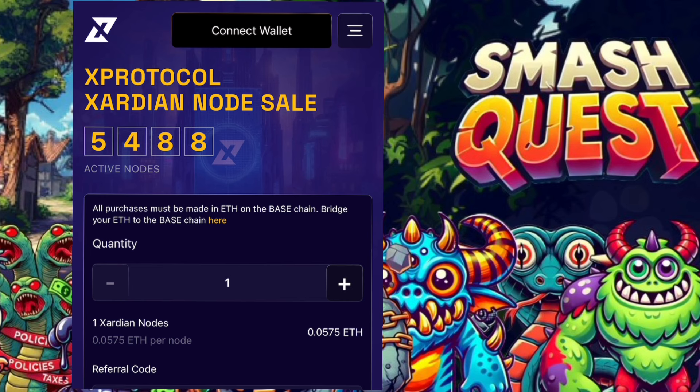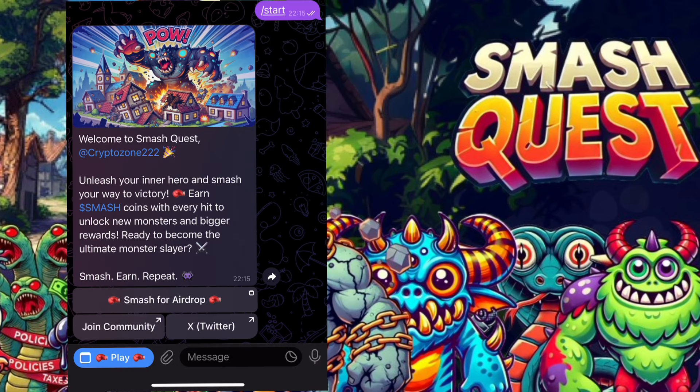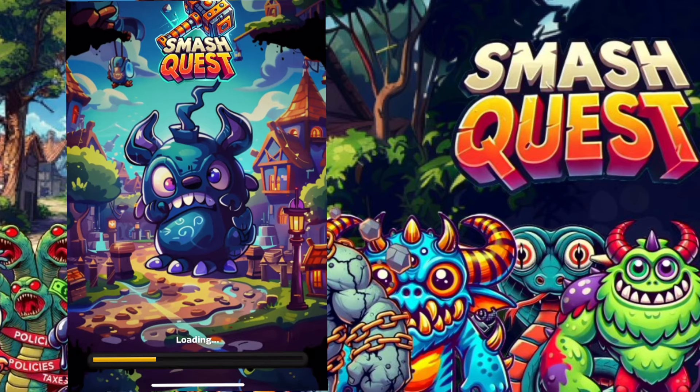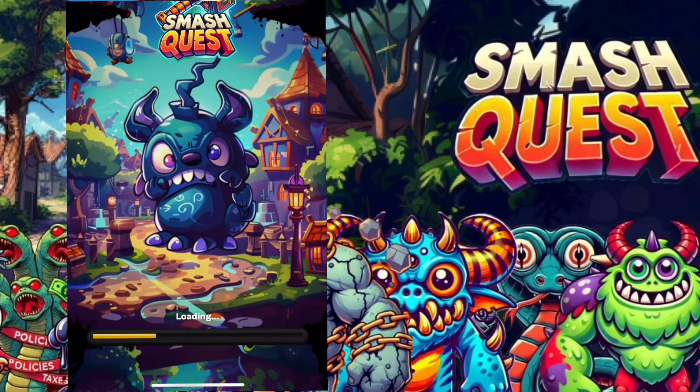For your own good, you need to be active in the game and also run the Zyda node to increase and enhance your allocation. Now let me show you how to run and play the Smash Quest game on Telegram. I'll be leaving the link to the bot in the description — just use the bot to launch the game, then click Play, and it will automatically load and take you to the game page showing X Protocol Smash Quest.